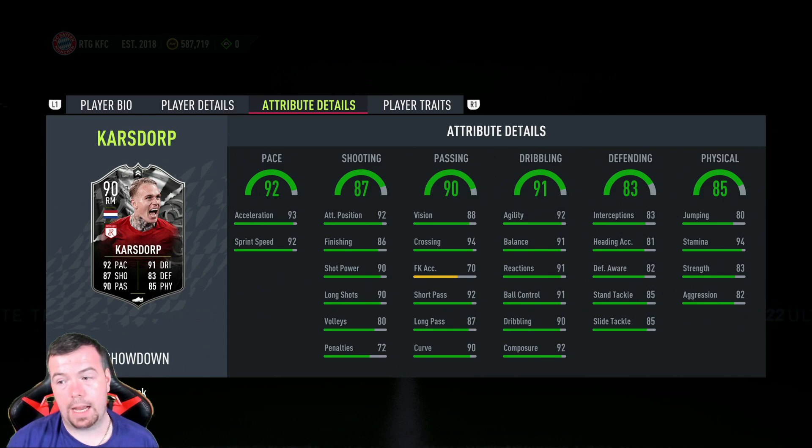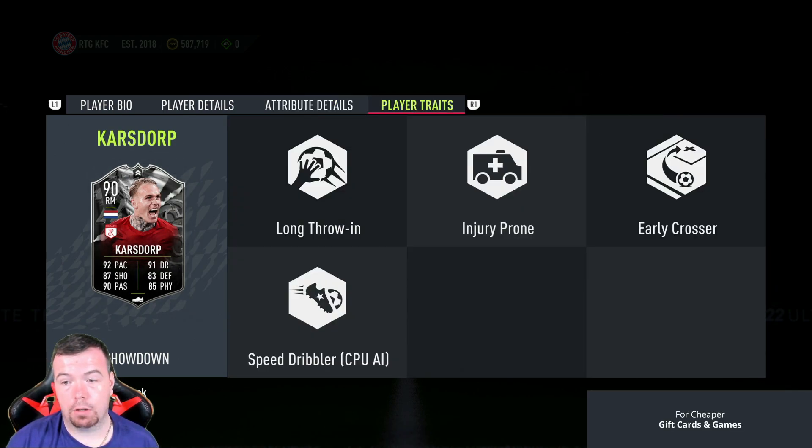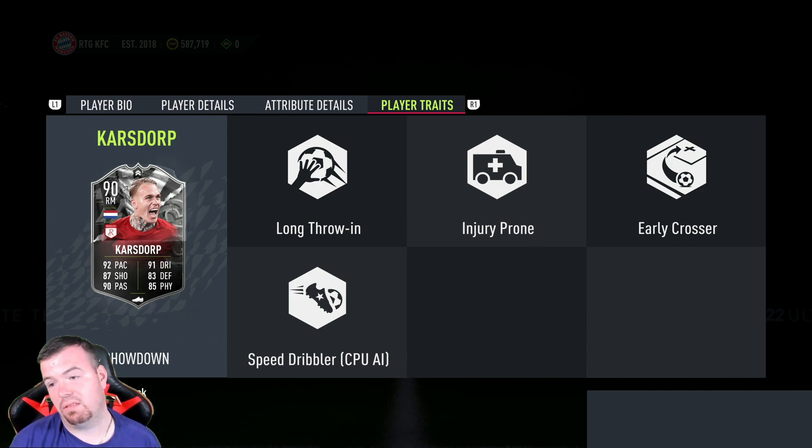Defending stats are good as well: 83 interceptions, 81 heading accuracy, 82 defensive awareness, 85 standing tackle, 85 sliding tackle. Physicality: 80 jumping, 94 stamina, 83 strength, and 82 aggression. He also has the long throwing trait and early crosser trait.